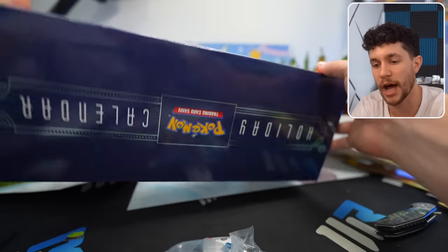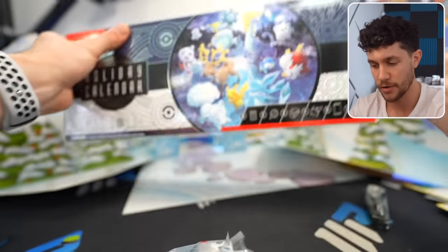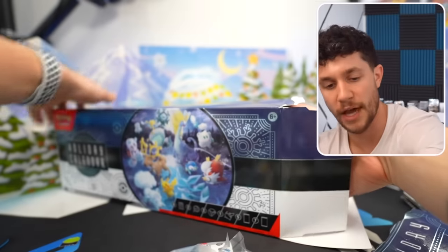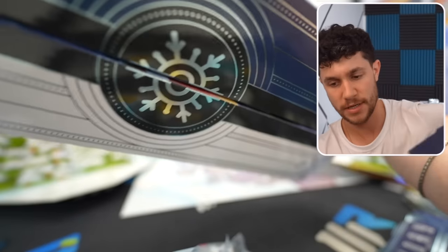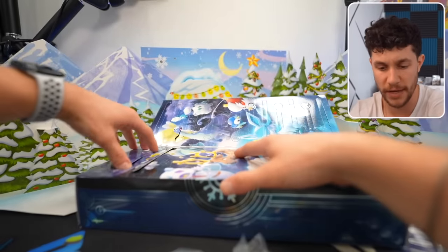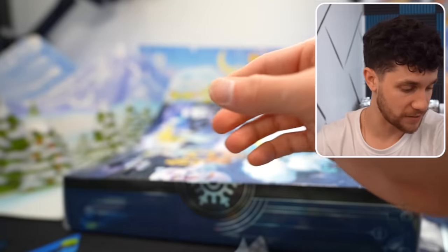And then the last one we have to open up is this year's holiday Pokemon calendar, which I can verify is full of goodies that we should be able to actually get out of the box. It's another one of these guys. We got a Glaceon V in packaging — this time they learned.